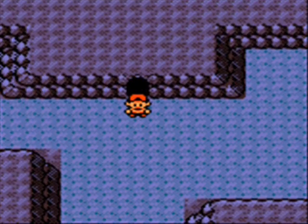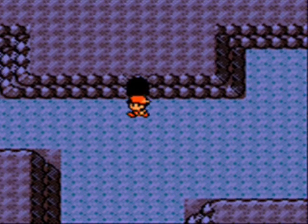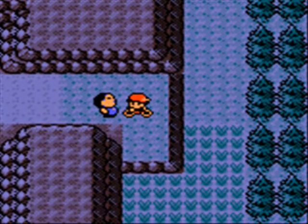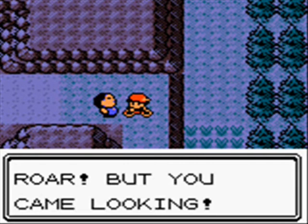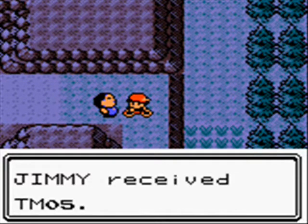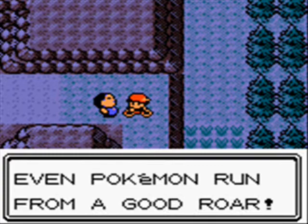That marks all the items in that cave. Now we're at Route 46, and then we head to Route 32. I forgot to mention — there's Roar here, which gives you TM05. Pokémon run when you use Roar.